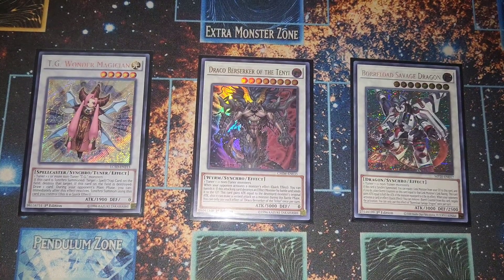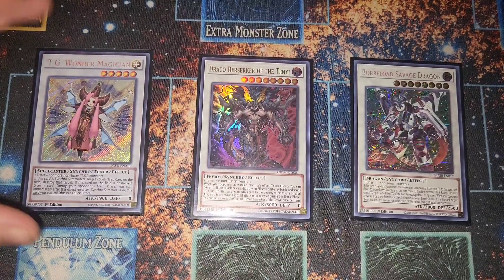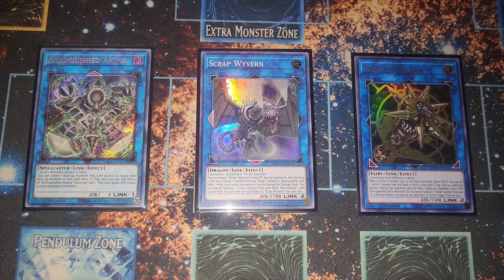Now the extra deck. Starting with our three synchros: TG Wonder Magician, which special summons off Halqifibrax and pops the Scythe. Our two level-eight synchros — if you have a second Borreload Savage Dragon, you can run that over Draco Berserker. I only had one Borreload Savage. Borreload Savage is preferable since we run Extravagance, but Draco Berserker is honestly low-key good.